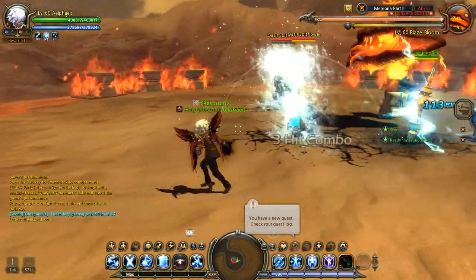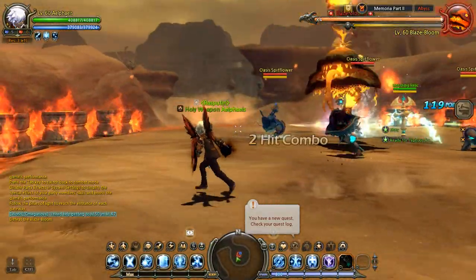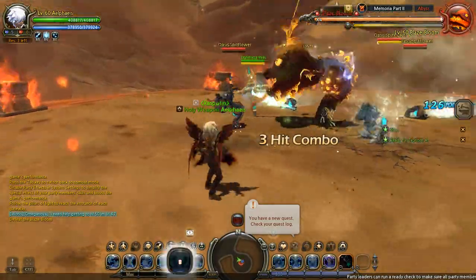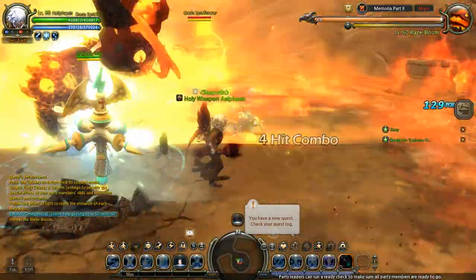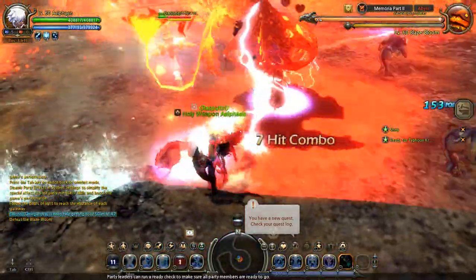So always keep that in mind. Using Lightning Relic, keeping it down frequently with the boss, it can show you when aggro resets are, first and foremost. And secondly, it can actually grab aggro in the very early parts of the aggro reset, and that could give you an opportunity to really continue attacking.